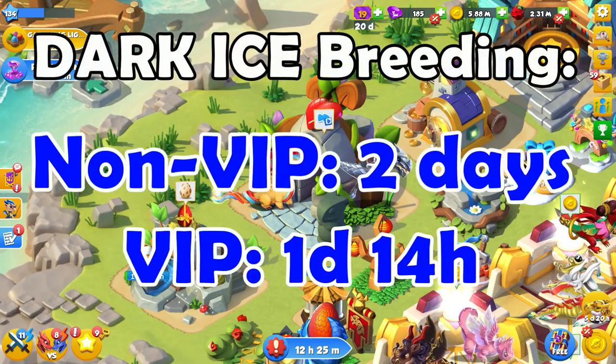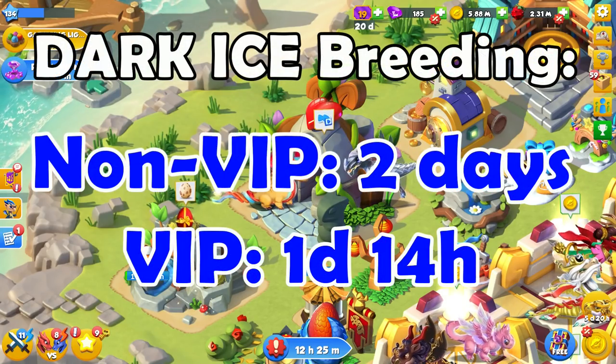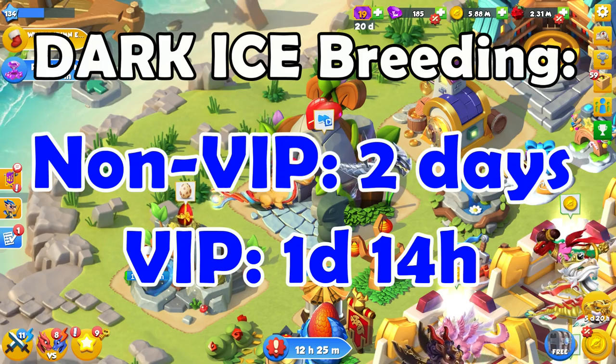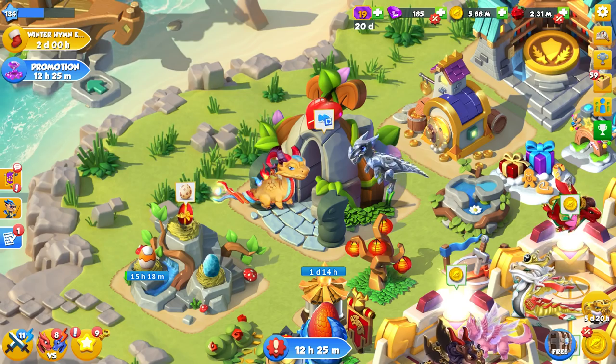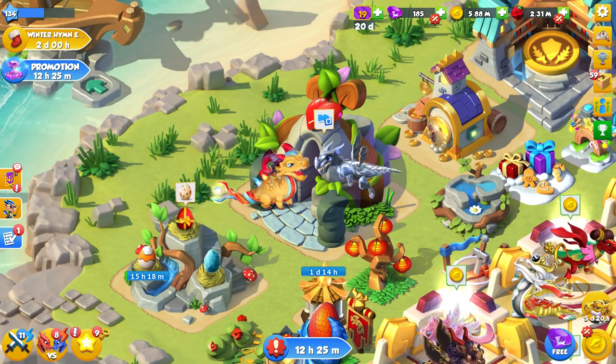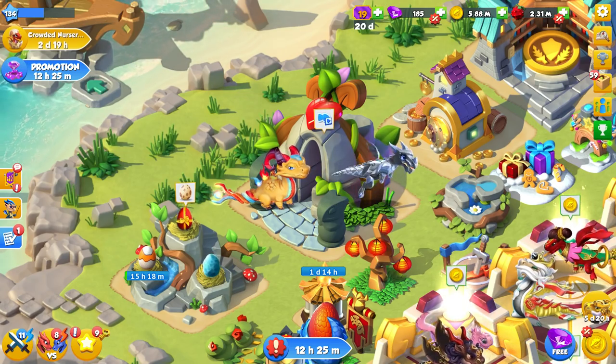Just in case you are unsure, the breeding time for the legendary Dark-Eyes dragon is two days normally, reduced to one day and 14 hours with VIP active. So don't worry — you will be able to tell instantly if you manage to breed him or not.